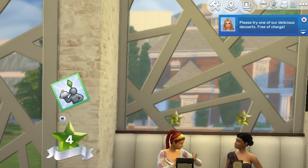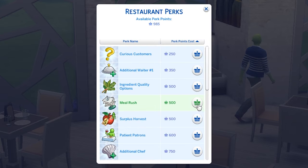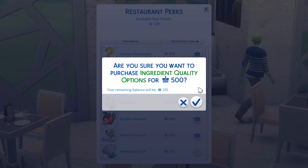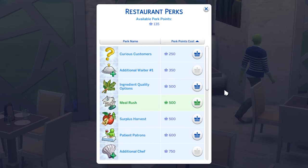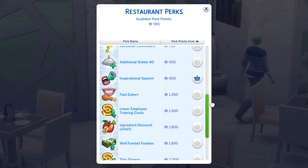As you interact with and serve more customers, you'll earn perk points. Most notably, these can help you hire an additional chef and two more waiters, as well as unlocking the ability to change your ingredient quality, which means you can use cheaper or more expensive ingredients, which will influence the quality of the food the chefs make. There are a range of other perks to streamline your business as well.